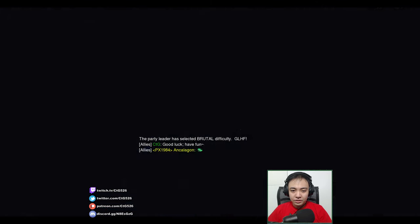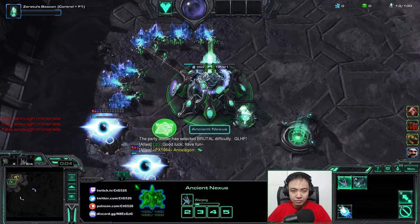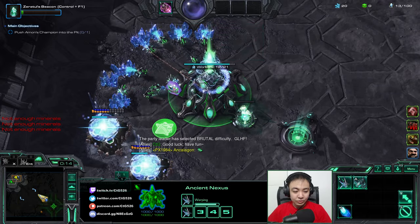Start the game. Good luck to our ally. We're gonna do Zarya — probably Terran. Yeah, we'll do Zarya Legion. Pretty good. Zarya good.